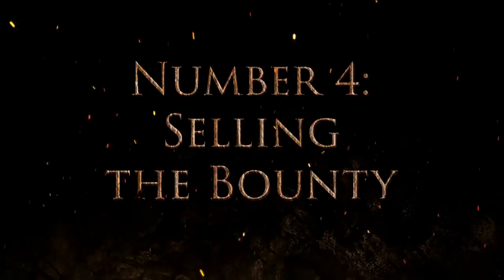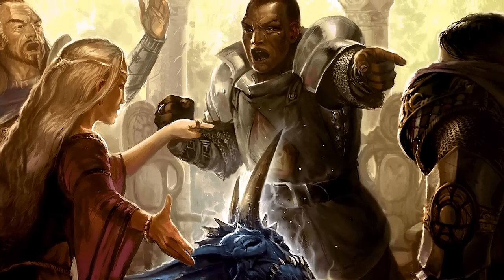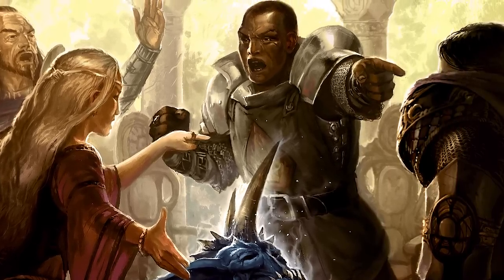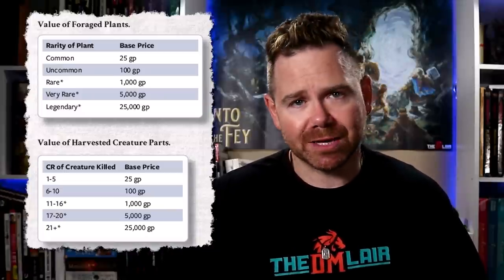Number four: selling the bounty. It's distinctly possible that the characters will forego using the plants or creatures they harvest themselves and sell them to an experienced craftsperson or trader for an adequate sum of gold. You could use the rules for selling magic items as downtime in Xanathar's Guide, or you can also use these two charts on screen to guide you — they suggest base prices based on the rarity of the plant or the challenge rating of the creature killed.